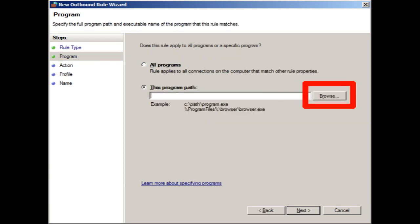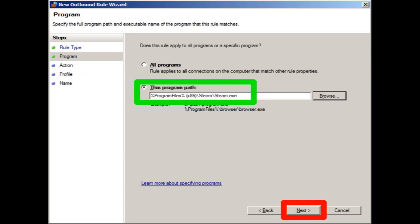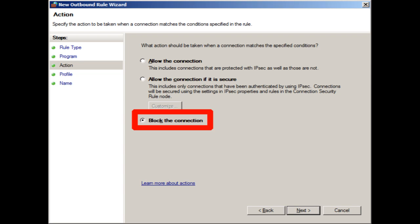Now, browse to your Steam folder — that's typically Program Files (x86) slash Steam. Double-click on Steam.exe, and click Next. On the Action screen, select Block the Connection, and click Next.